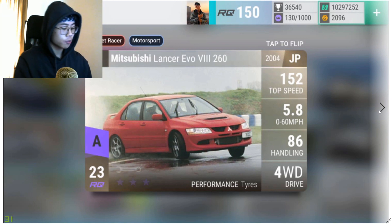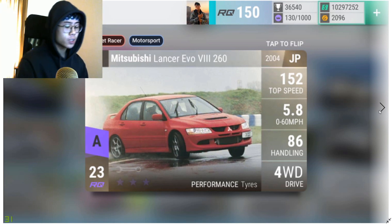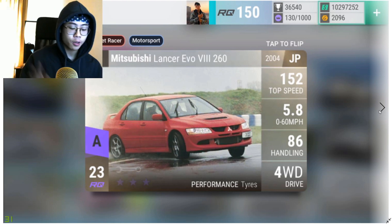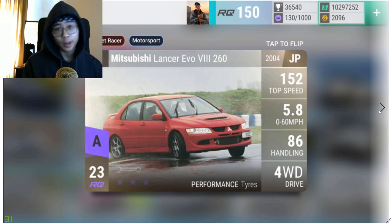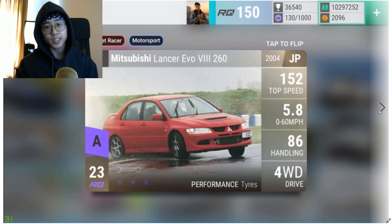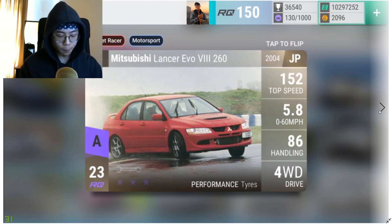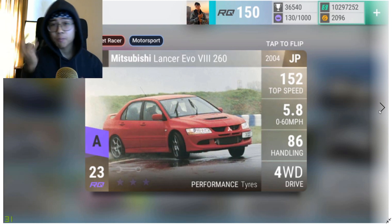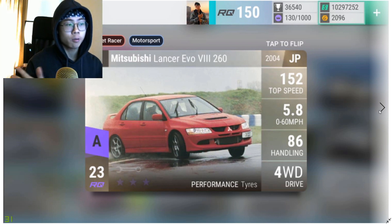Those are all the ultras. Let's move on to the epics and the statistics. There are 18 epics you can get from this pack excluding prize cars: four are RQ23, making up 22%; three are RQ24 making up 17%; seven are RQ25 making up 39% — the majority; and four are RQ26 making up 22%, same as RQ23.